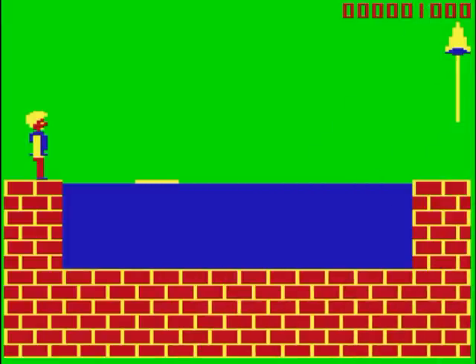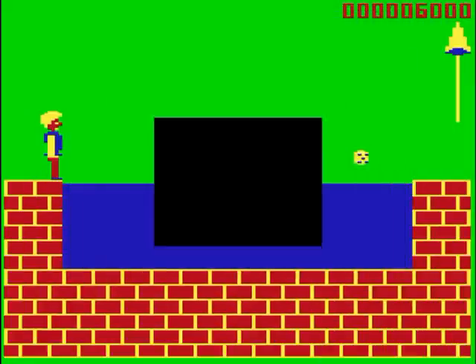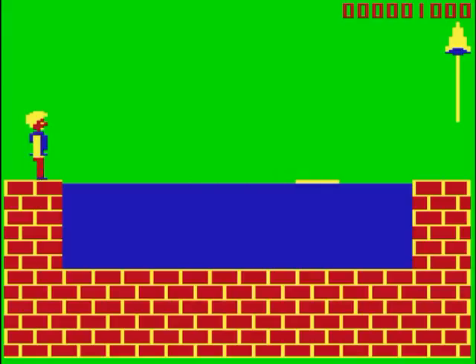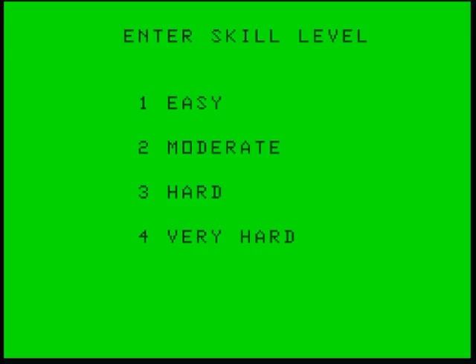But the screens with big moats, with platforms floating over them, are much more difficult to clear. When you die, the screen clears to show how many lives you have left. This is so stupid — there was easily room for this information in the status bar. And there's a difficulty level of Very Hard, which allows you to play this game at breakneck speed.